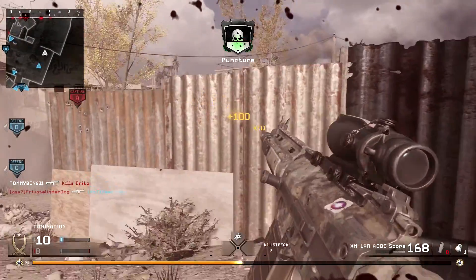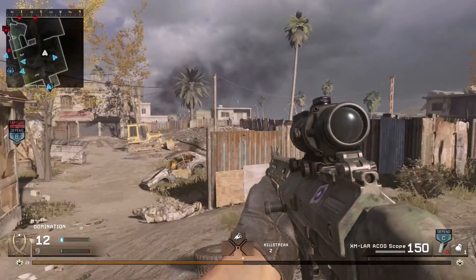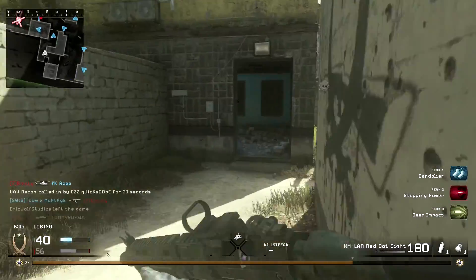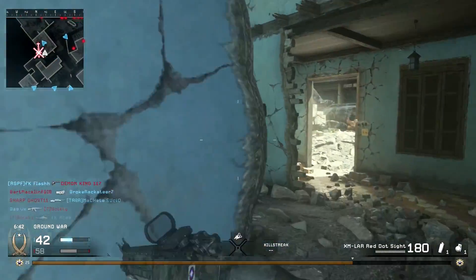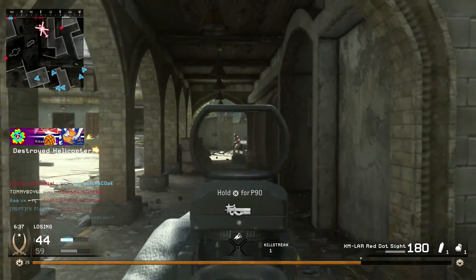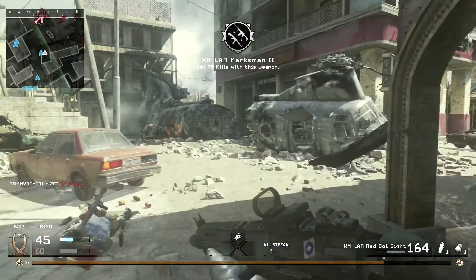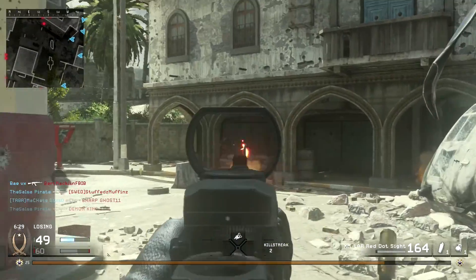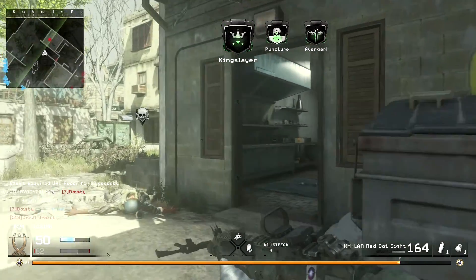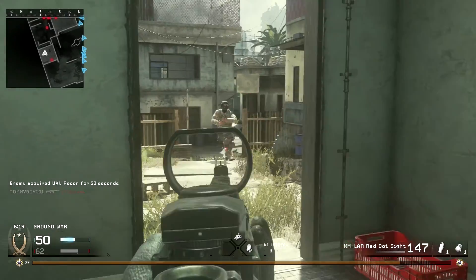With headshots, you get about a 1.4x multiplier, so you're not really going to need to aim for them. Having stopping power and hitting someone in the head won't drop that two-shot kill to a one-shot. If you're in that transition zone between two-to-three or three-to-four shots, the headshot will help bring that count down by one bullet. However, most of the time it won't make a difference — I'd just recommend shooting for the chest, and the recoil will likely give you headshots on its own.